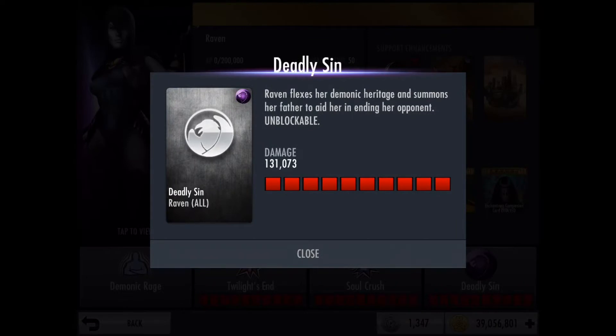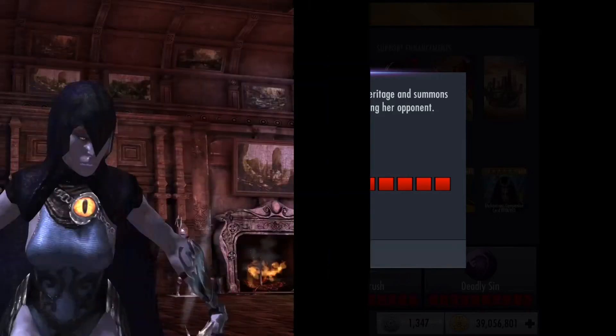As for her super move, it's called Deadly Sin. Raven flexes her demonic heritage and summons her father to aid her in ending her opponent. And like all super moves, it's unblockable.